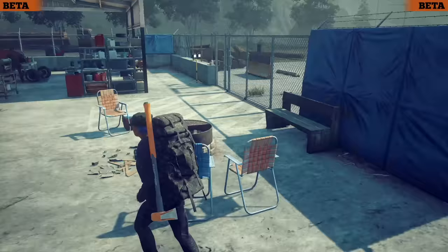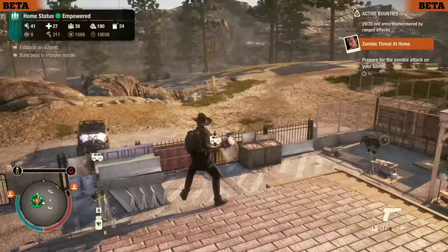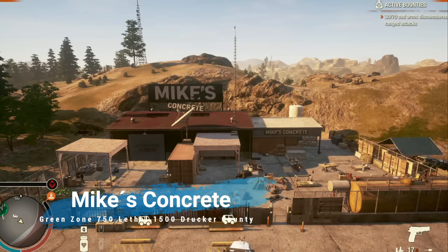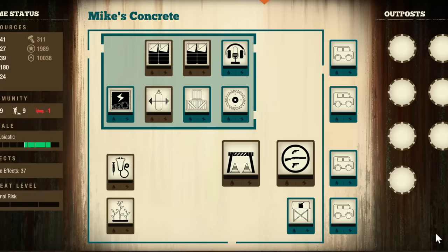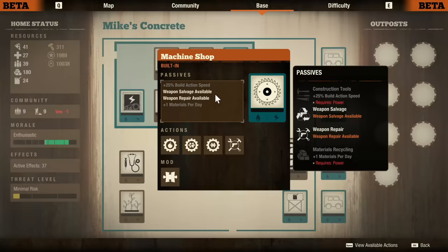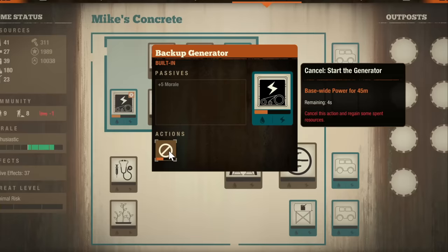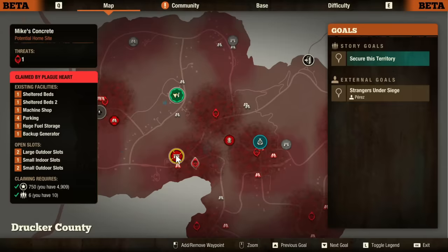Drucker County is my favorite map in this entire game, and one reason is because of the awesome bases it has. I only use two bases every time I'm here. The first one is Mike's Concrete — a mid-game base coming in at $1,750 in the green or $1,500 in lethal. It has enough slots to really get the most things that you need; I'd even say you can complete a legacy with just this base. Featuring five small slots and two large slots, it also has a built-in machine shop. The two special perks are the backup generator — so you don't have to use an outpost for electricity — and a huge fuel storage that gives you a plus 100. It's also in a good spot on the map where you can reach anything in a normal time.